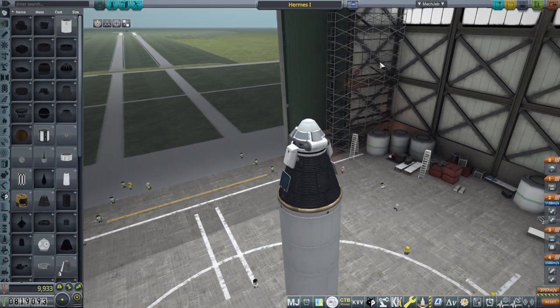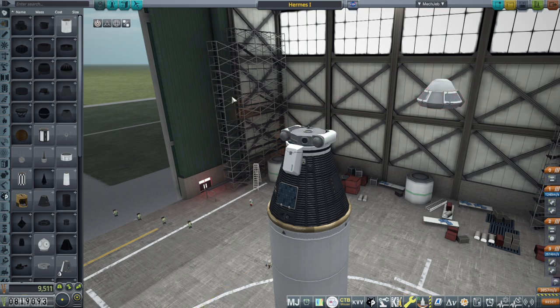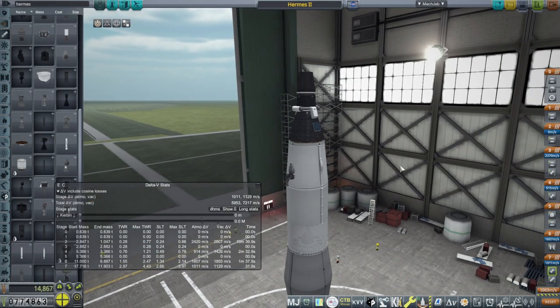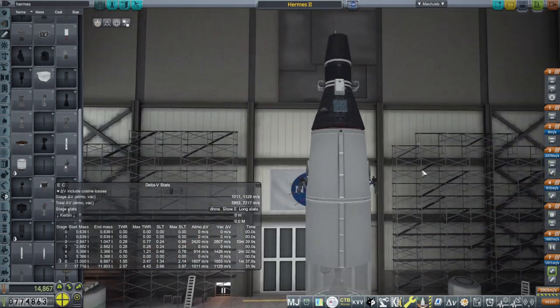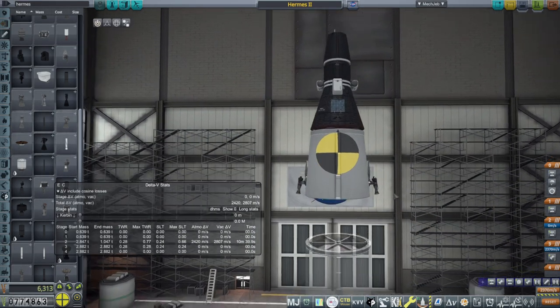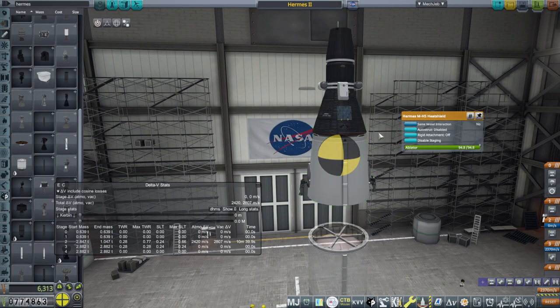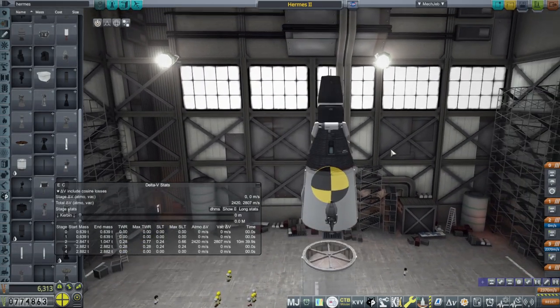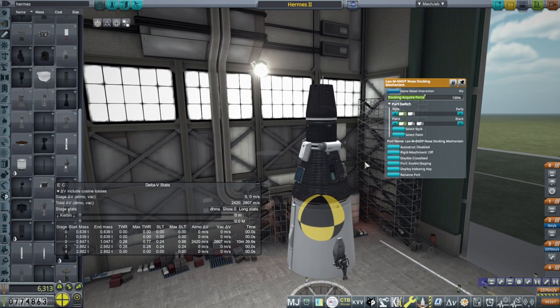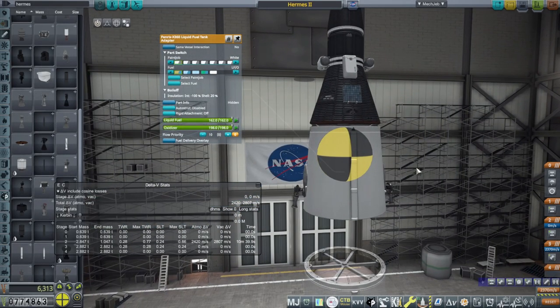Here is what I have for Hermes 2, which will attempt to land on the moon. You'll notice no landing legs - that's because we're limited to 30 parts. So we're going to land on the bottom of this tank using these crow engines, and the whole thing will land. We still have a heat shield, so it'll have to return using that. We have a docking mechanism to dock to another stage that will push us over to the moon, and hopefully get us our return. We'll have to rendezvous with it twice, and we have 2,800 meters per second to land, lift off, and maybe come back.